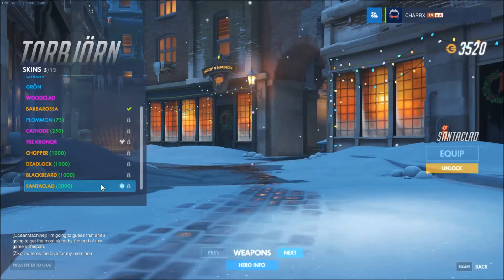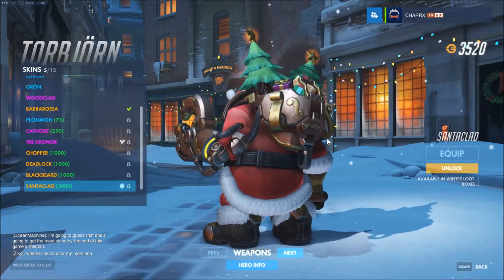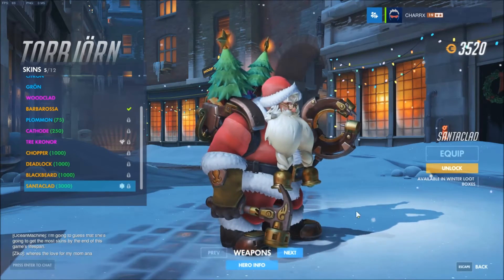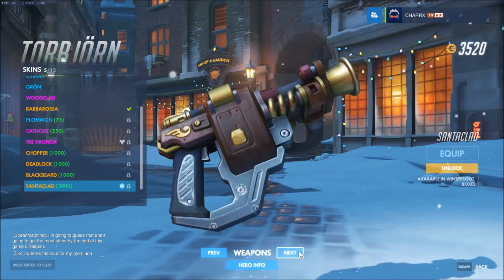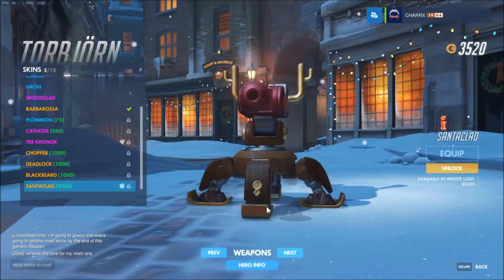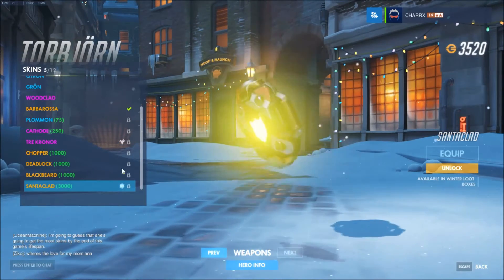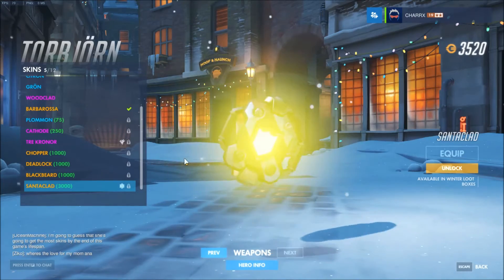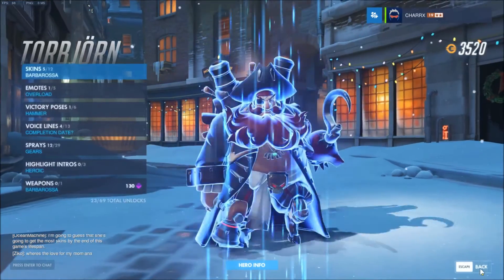Next one is Torbjörn, who got the Santa Clad skin, which I think most people expected - but I was kind of hoping it would be Roadhog. This is the Santa Clad skin, with his hammer and his mechanical hand. His gun looks like this, nothing really too special about it. And his hammer is like this. Oh - his Torbjörn got antlers! That's amazing. They kind of look like presents. You can barely see it because of the glow, but yeah, kind of look like presents.